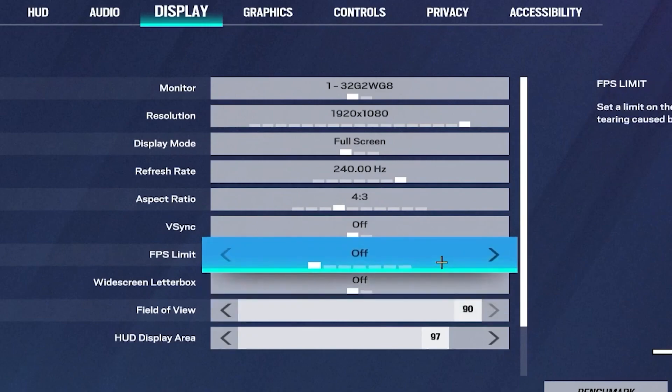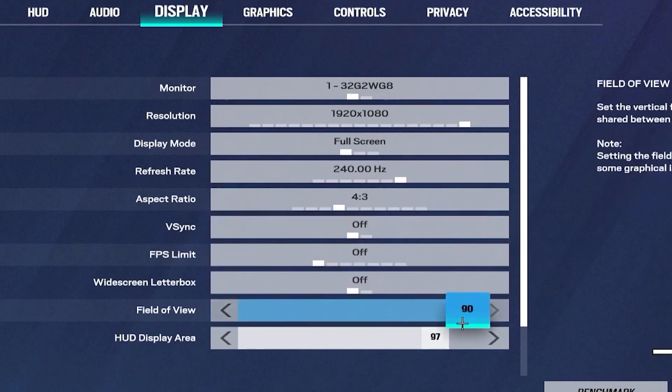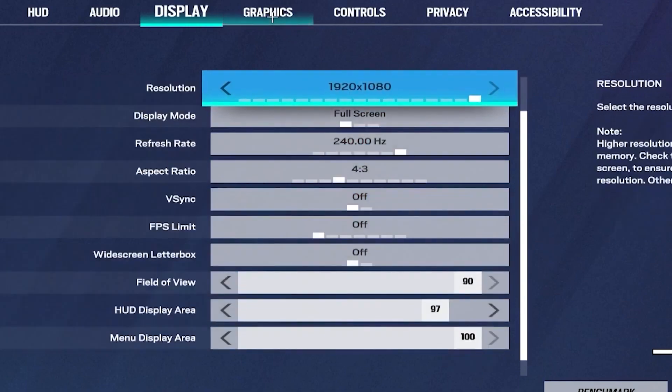Set your FPS Limit to Off, turn V-Sync off, and you can bump your Field of View all the way up. Then head over to the Graphics tab.